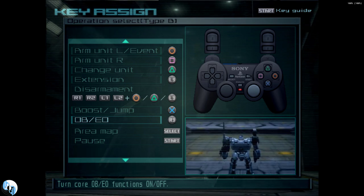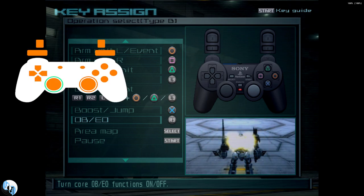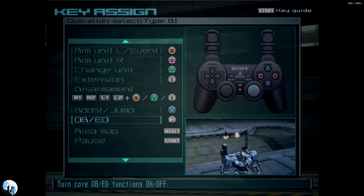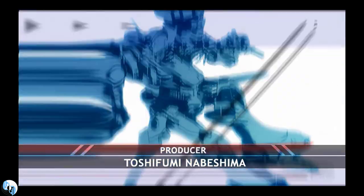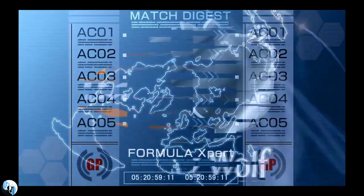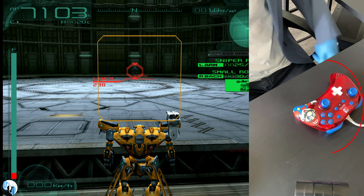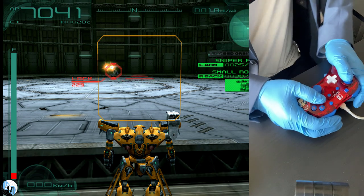Now, as you can imagine, these controls sound insane compared to the standards we have today, where we have one stick dedicated to movement and the other dedicated to aiming. But back then, that was all we had. Just to demystify how the old-school Armored Core vets actually played, here is what most of us in the beginning did. I'm playing this on an emulator, so I don't actually have the PlayStation 2 controller with me, but for demonstration purposes, the button placements are almost exactly the same.